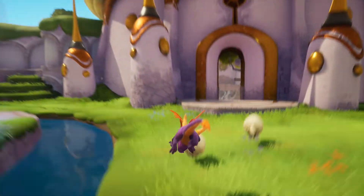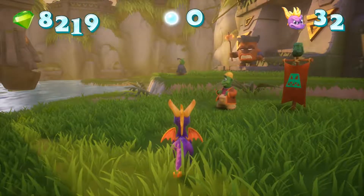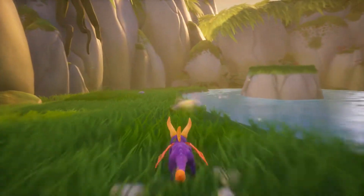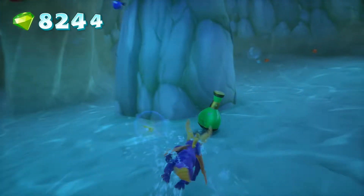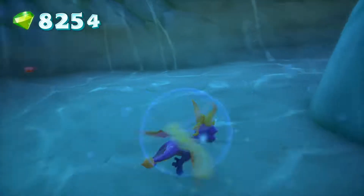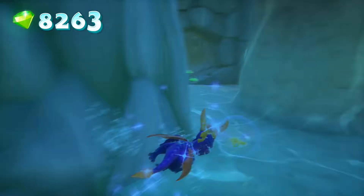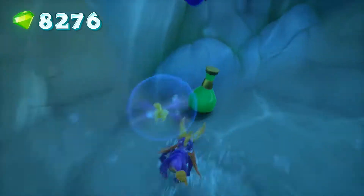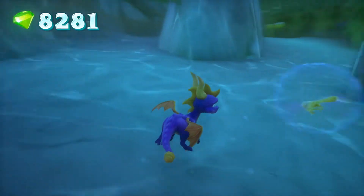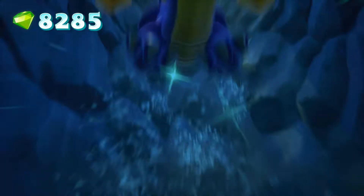Now we're going to Idle Springs first. Last time, we went through a whole bunch of the level and nearly completed everything, except we couldn't get an orb, nor could we get these gems here. But now we can swim, so we can now. We could have gotten this done had I gone for Hurricos first and then come over to Idle Springs when there's been the ability from buying it from Moneybags. But the way I have this all laid out, I found it better to do this.